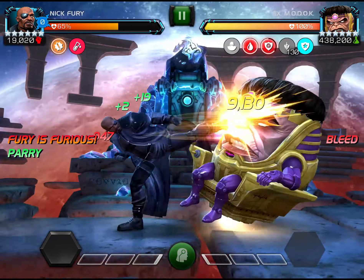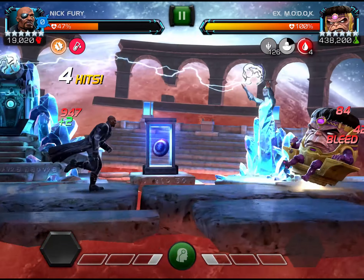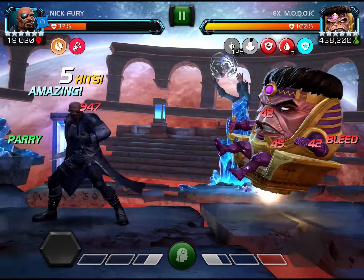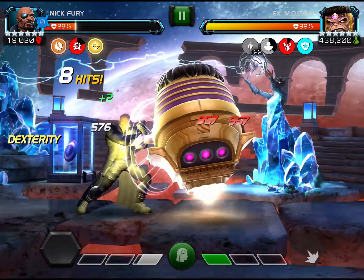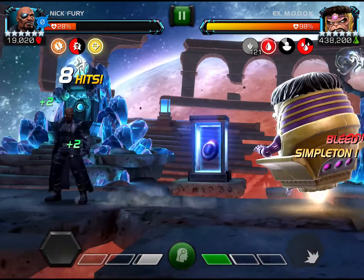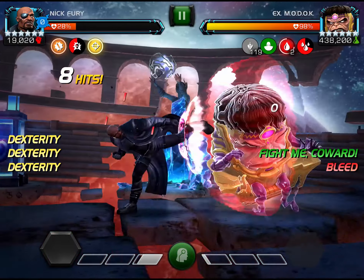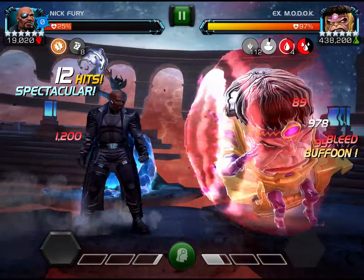The first thing I want to do is just build my tactical charges. I start off by doing parry medium heavy just to get the internal bleed, and also because you can't auto block the heavy. Once I get a bar of power, I throw my special one.